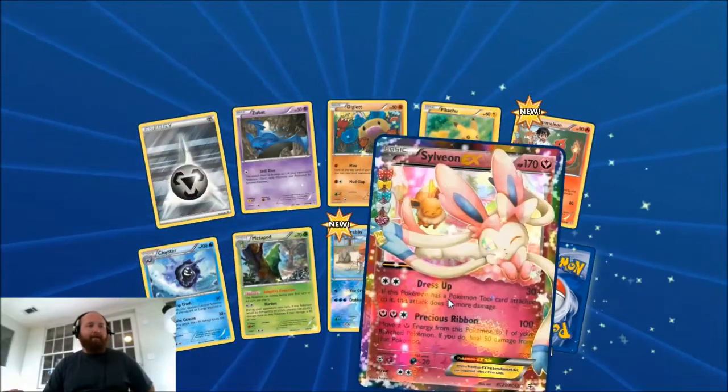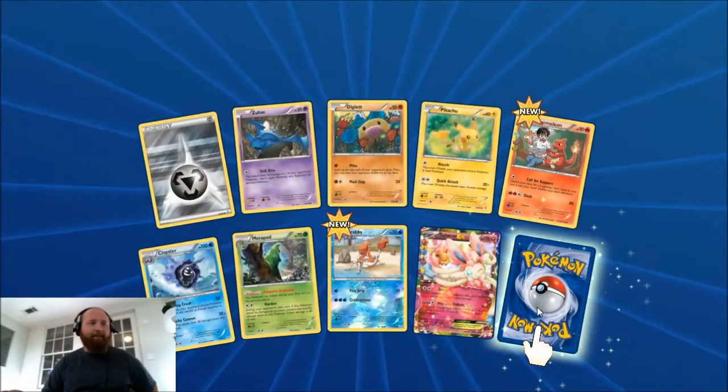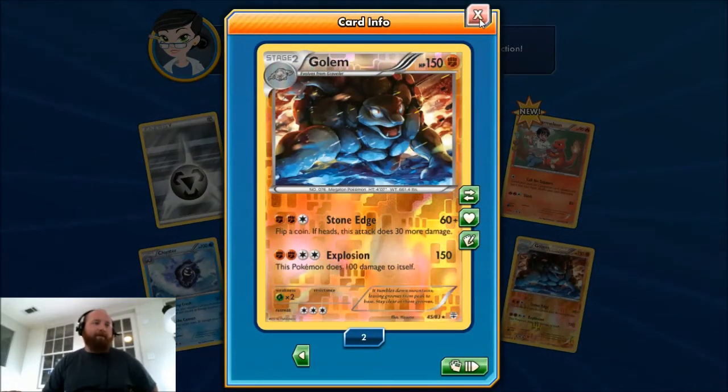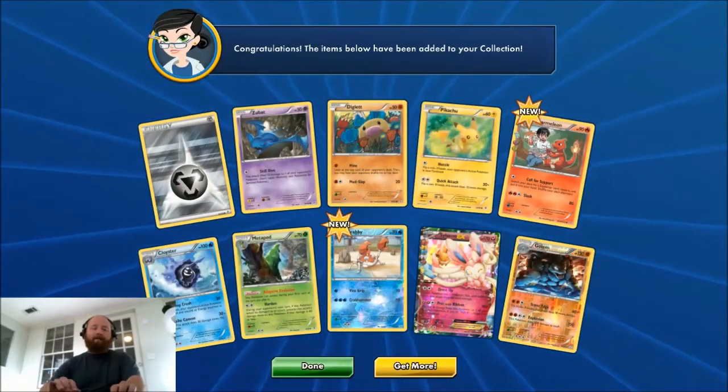All right, so we got two things here. We got a Sylveon EX — that's amazing, that's three points — and we got a reverse Golem. I didn't know that would be a reverse, but we got a reverse Golem and a Sylveon EX. Let's put this in real quick.